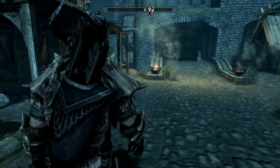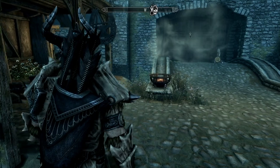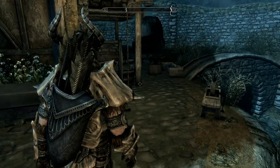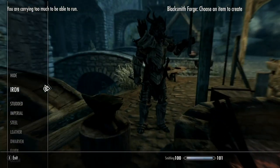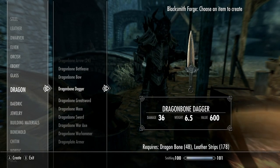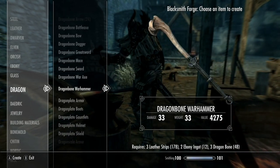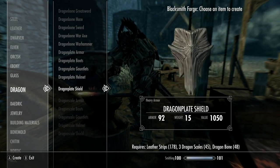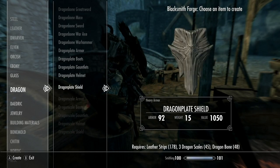As you can see, my character is moving slowly because I've already exceeded his carrying capacity — both his regular and his added carrying capacity. What I'm going to do is forge some dragon plate boots. I can't do dragon scale but I'll do dragon plate.